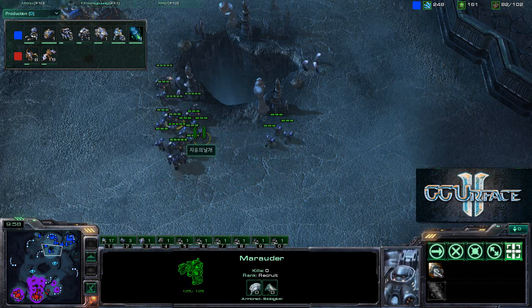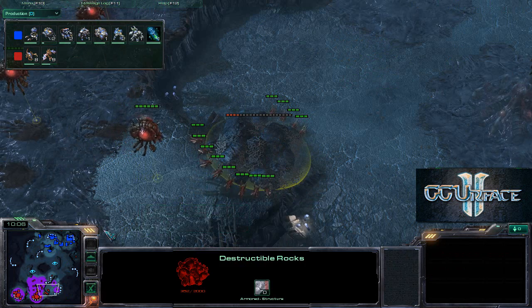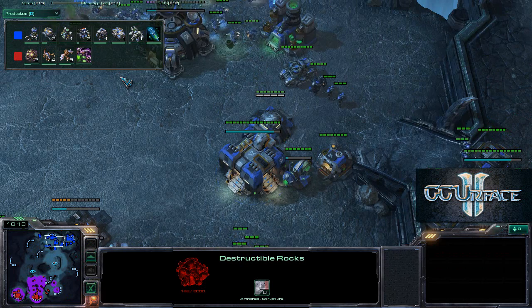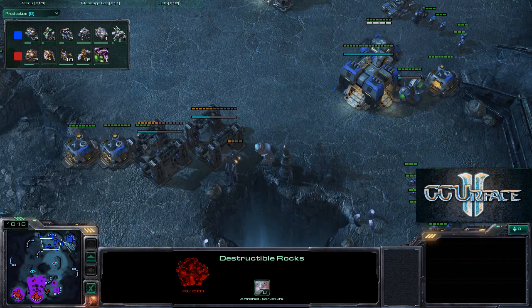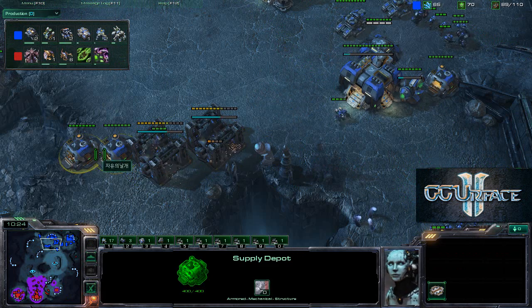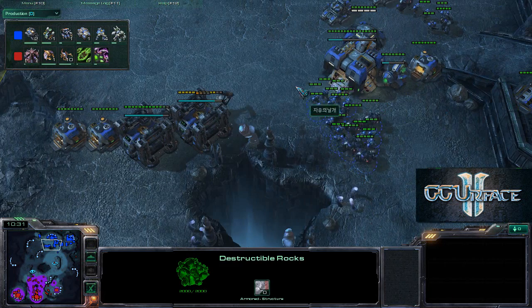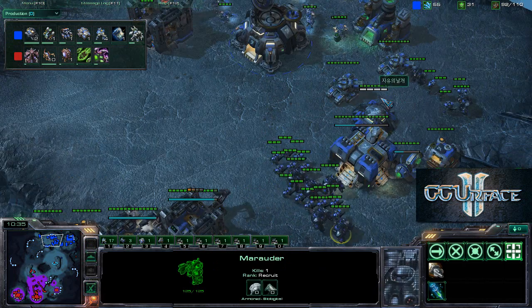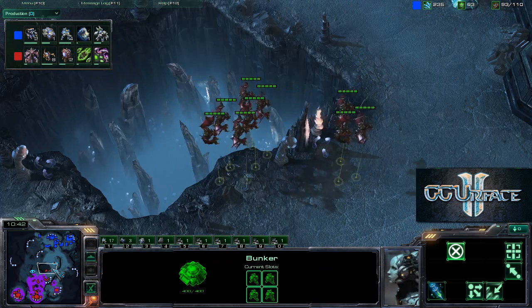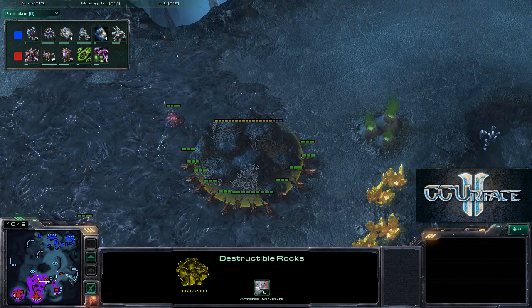Savior is making nine Mutalisks. The Destructible Rocks are about to come down, allowing him to grab another expansion. The Terran player has a very nice defensive formation: two Engineering Bays and two Supply Depots blocking one choke, two Supply Depots blocking another, Destructible Rocks blocking a third choke, and a bunker overlooking the remaining choke. Very nice building placement.